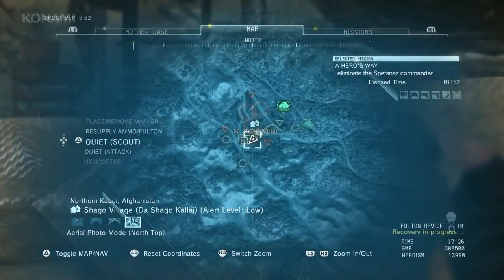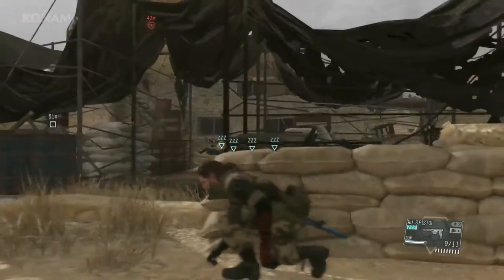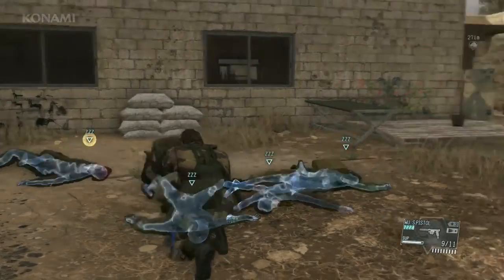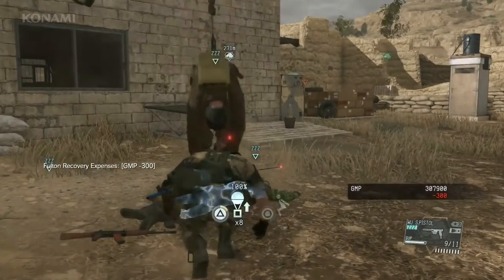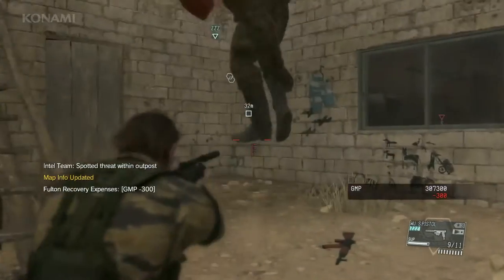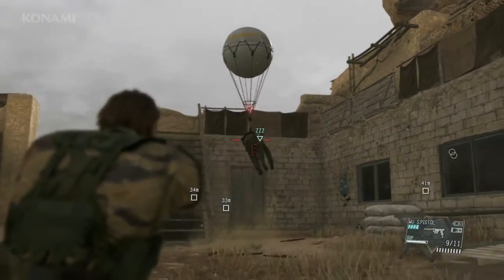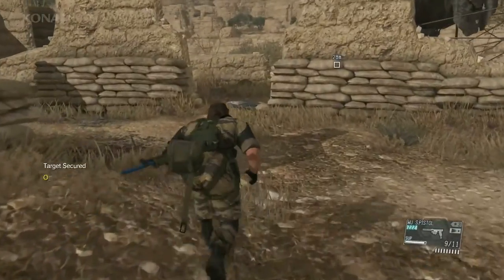Now we need to recover our target, but first, to plan our escape, we'll have Quiet move to another sniping point and provide cover. Let's go ahead and fulton these guys out — leave no evidence behind. Now all we need to do is vacate the area.